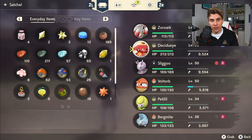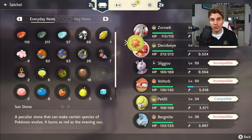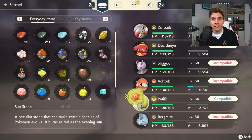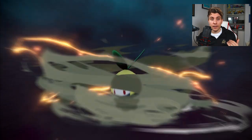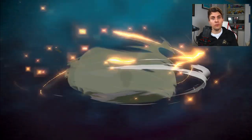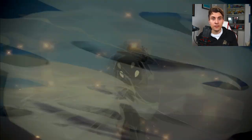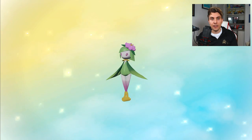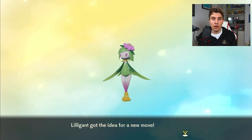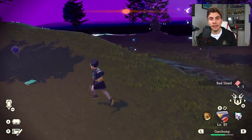Next up, we're looking at Hisuian Lilligant, another new Hisuian variant in Pokemon Legends Arceus. It is going to require an item to evolve, but this time it only requires a Sunstone. Again, this is an item you can pick up at the Trading Stall in Jubilife Village, but you can also find it around the Hisui region by using Ursaluna's item hunting function, finding it in the crystal objects as you smash them, or in the distortion fields when they pop up in different areas.